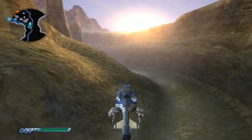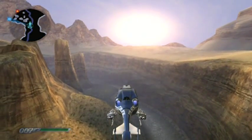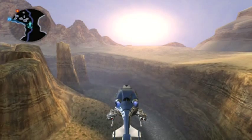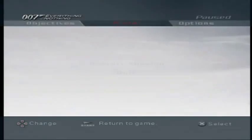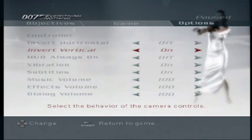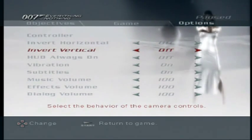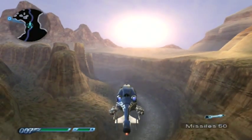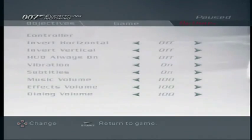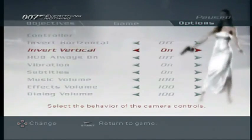My usual tactic for this is just to hold forward, because if I hold forward my mind seems to remember that the right thumbstick is forwards. I even think I may have inverted the vertical - if it was off, then up and down would be switched, and I can't deal with that. No way Jose. Put that back on, thank you very much. So let's get started then.